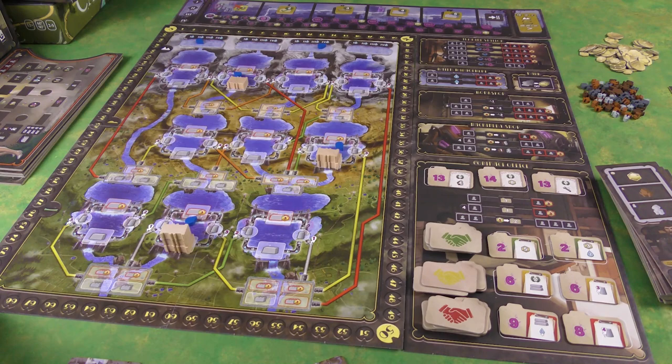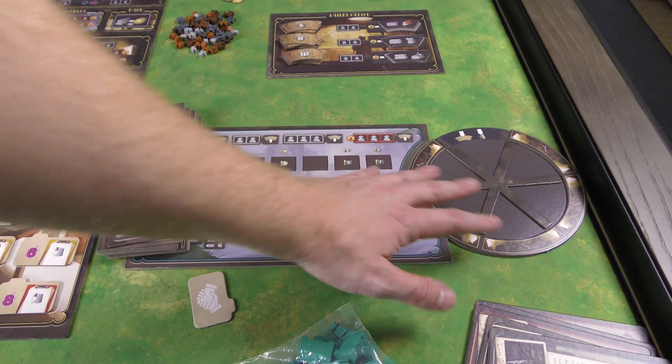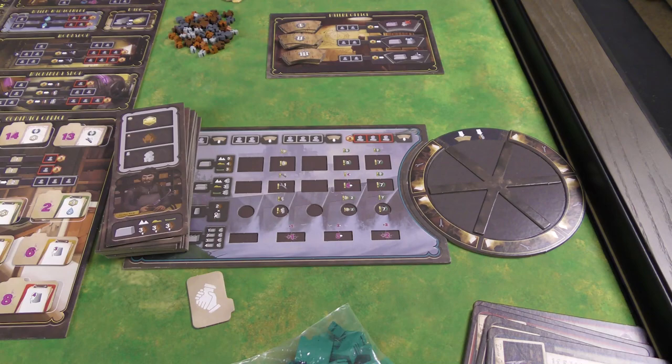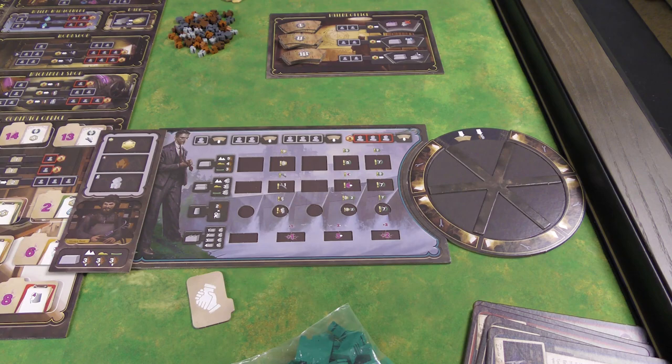You can arrange the boards to look like one big board, or move stuff around if your table space is limited. Each player gets their own player board with a little wheel, and there are a bunch of different ones representing different civilizations or nations with different characters on them. You also get a leader or special ability character card that you pair with your civilization.